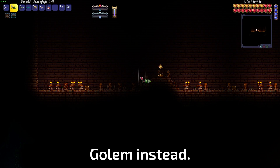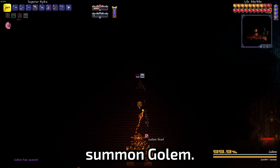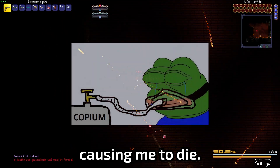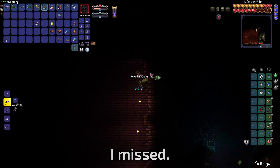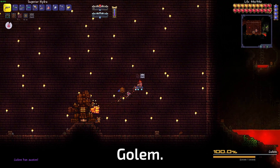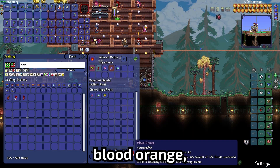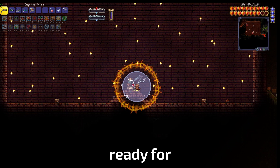I do a little cleaning up in the temple and summon Golem, but I immediately realize the room is pitch black and I cannot see anything, causing me to die. I come back, light up the room, and clear out some spikes I missed. I summon Golem again. I prep some more — buying buffs and making a blood orange, which puts my health to a whopping 525. I am now ready for the fight.